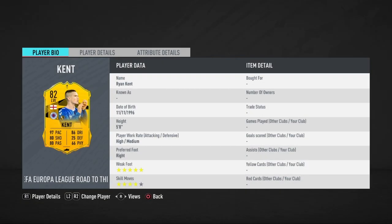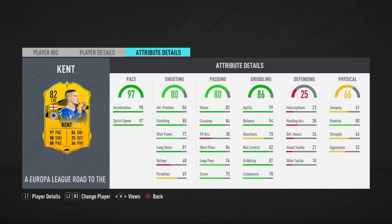In my opinion Kent looks like a lot better card. He is five foot eight, high/medium work rates, five star weak foot, four star skills, right footed — really really good card. 98 acceleration, 97 sprint speed overall. 85 finishing is really really huge on this card as well, along with 81 long shots which is pretty good. His passing is actually pretty good as well.